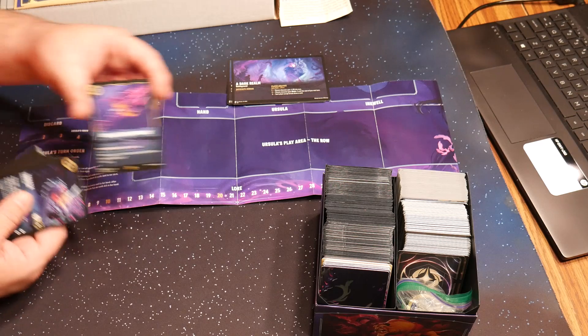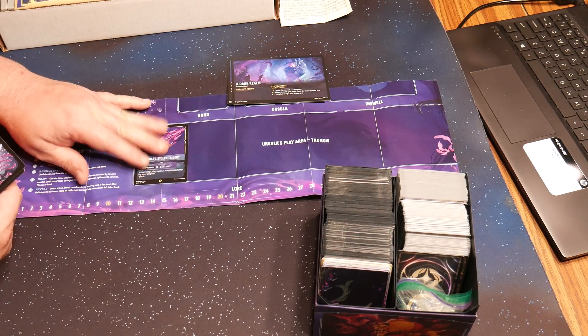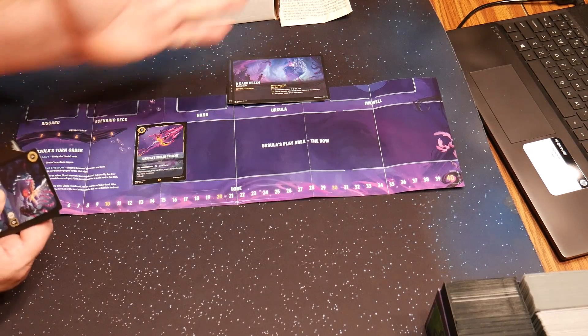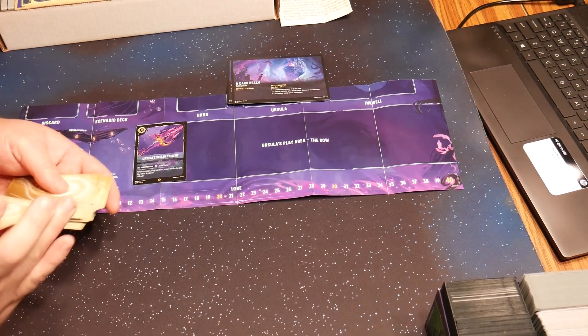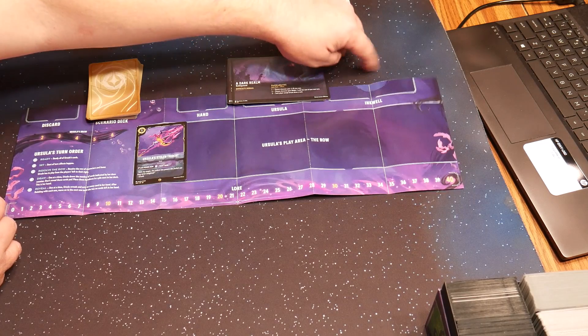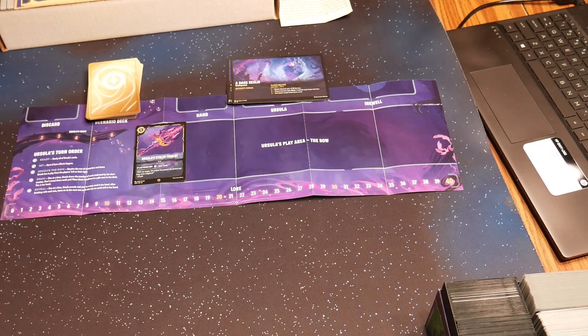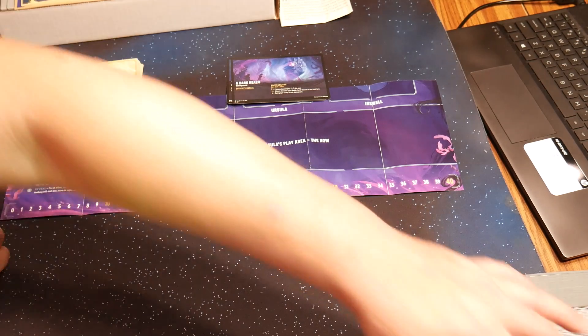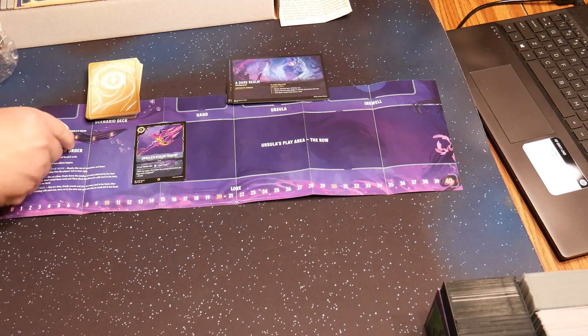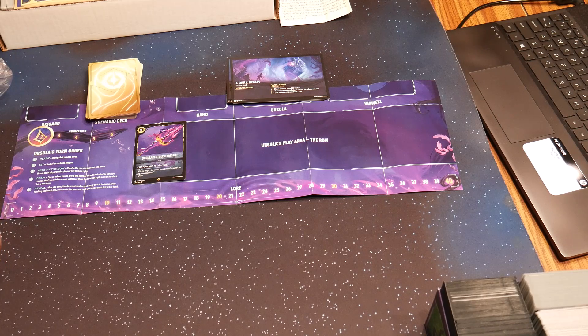Her deck has one special card called Ursula's Stolen Trident that goes into her play area. Ursula's play area activates every turn. You shuffle her cards and set them up here. They have a hand spot, a discard spot, her inkwell spot, and then this track for lore, and a track for how many cards she's going to draw. It also gives you a turn order reference. She starts off drawing two cards a turn.